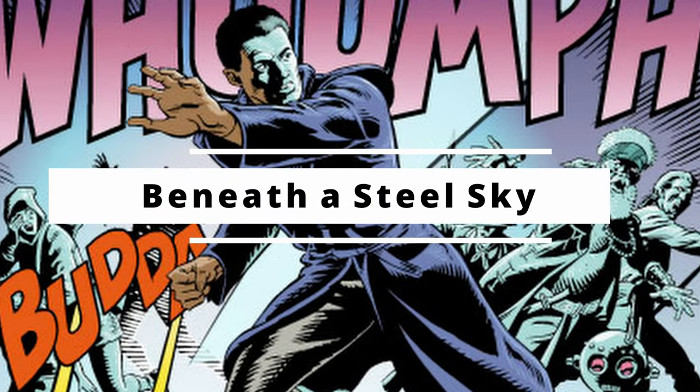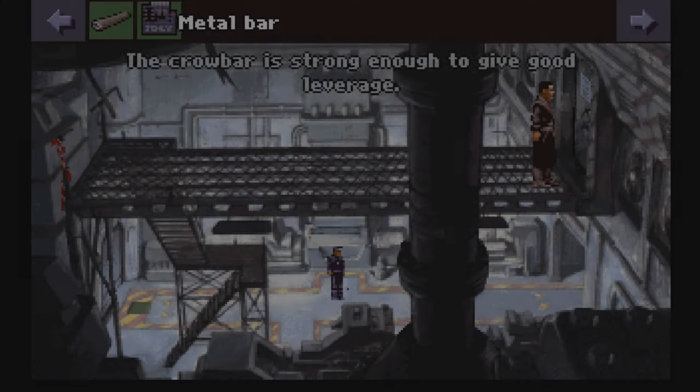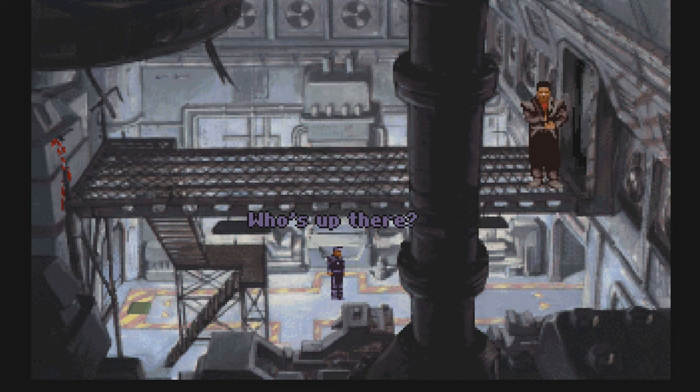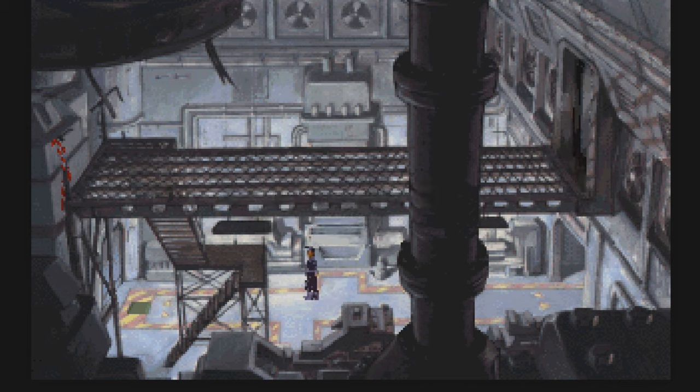At number 8, Beneath a Steel Sky. Needing a whole 15 floppy disks on the Amiga, this is a corker of a game. Engaging from the introduction, we're thrown into a dystopian nightmare, running from those that want you dead.